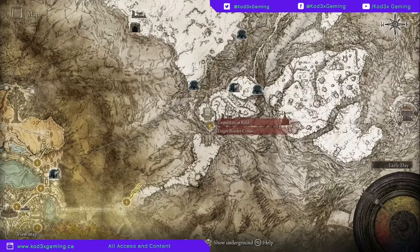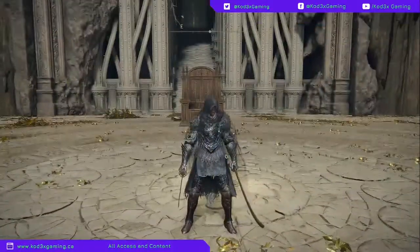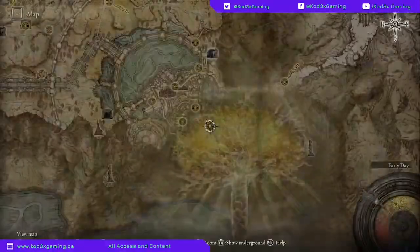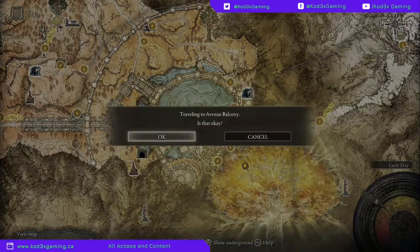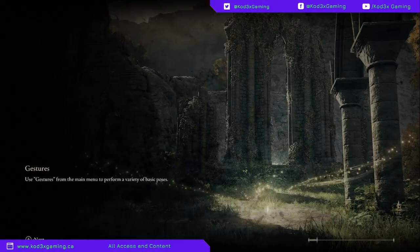The Grand Lift of Rold is right over here and you're going to get access to it after you defeat your world boss right here. I'm not going to give away too many spoilers, but after you come there, what you're going to want to do is warp down to the Avenue Balcony — and that is after defeating the boss right up top there, right past the Queen's Bed Chamber.